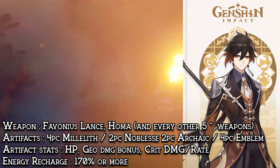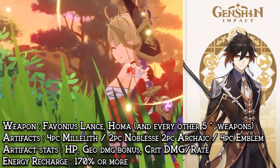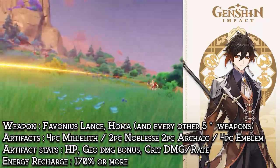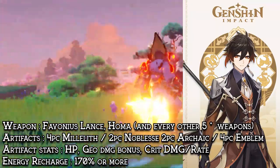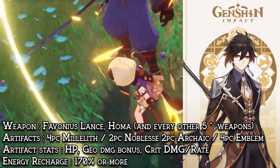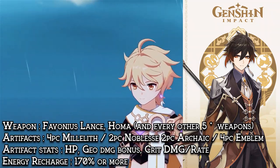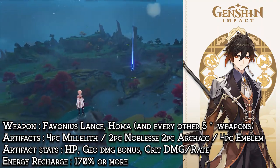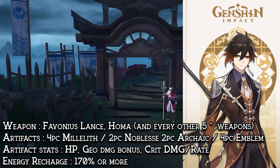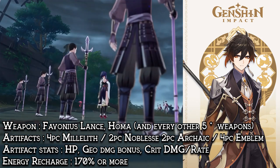As for Zhongli, he should be built with a 4-piece Tenacity of Millelith set to stack up on HP, or the Emblem of Severed Fate. As for the 3 controllable pieces, it should be HP, Geo Damage Bonus, and Crit Circlet to complete his ratio, or HP if his shield is not strong enough for you, which I personally don't really recommend but it is still a good choice. Another artifact set that could be used for Zhongli is 2-piece Archaic Petra + 2-piece Noblesse. I recommend using the Favonius Lance to charge his burst fast, or a damage-type spear like the Jade Spear or Deathmatch if you already have enough ER.